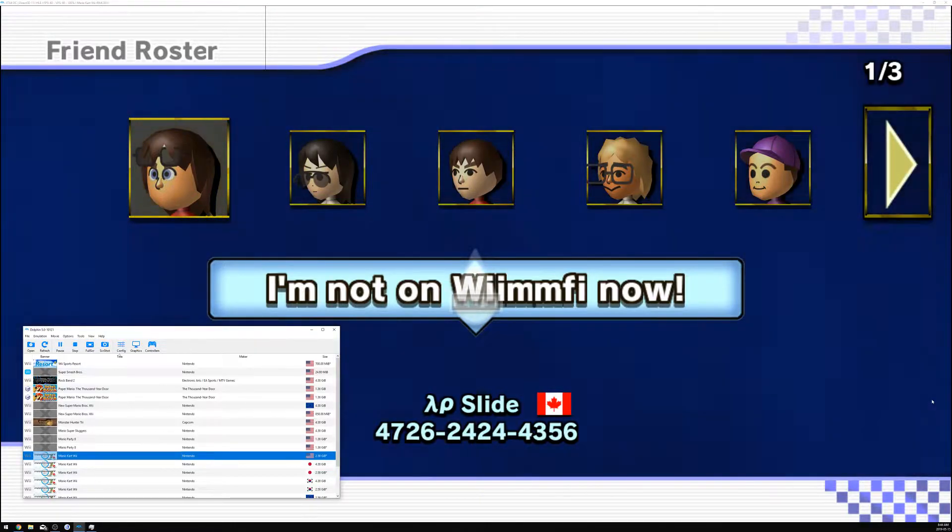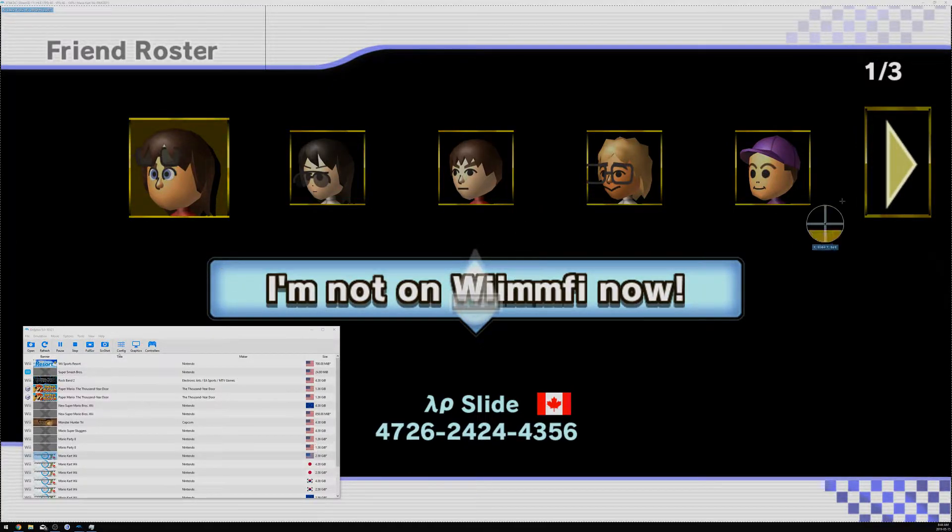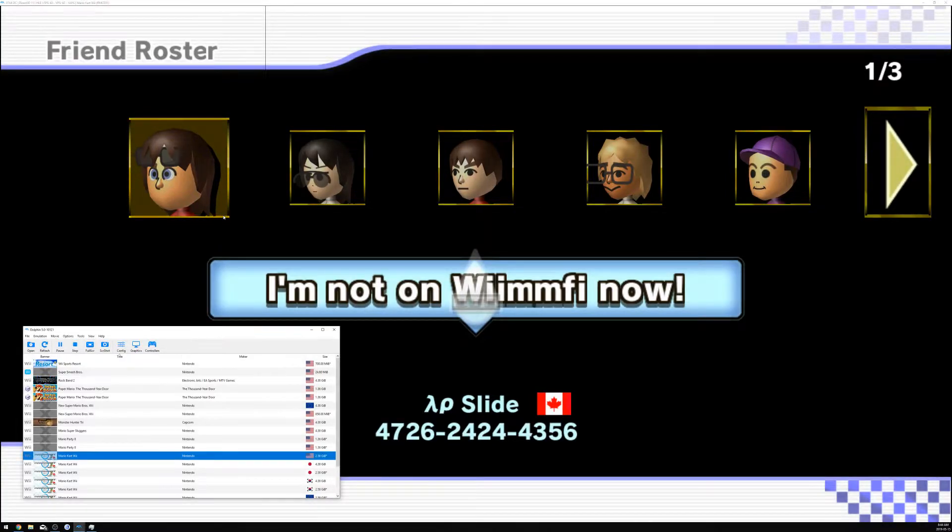WASD controls the movement, Q and E are your up and down, and you've got to make sure you hold shift. 1 and 2 change the speed of your movement. So right now all you're doing is grabbing a screenshot of the Mii with the yellow background so you can take it out really easily after. Pick your favorite screenshotting app — I'm using ShareX. All you've got to do is go inside the box. You can go close to the border but it doesn't have to be precise. The only one you want to try to get close to is the bottom, because your Mii cuts off right at that yellow line, but you don't want to include it. It's going to upload and you're going to save it to your computer.